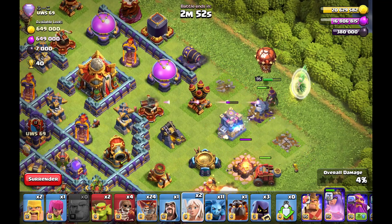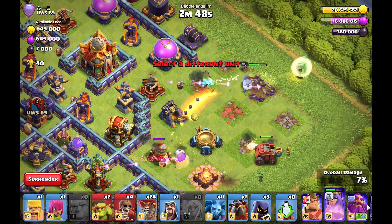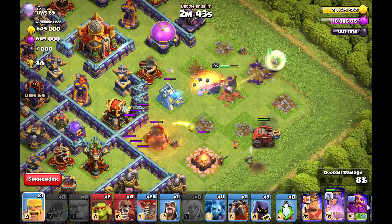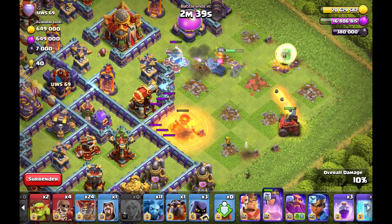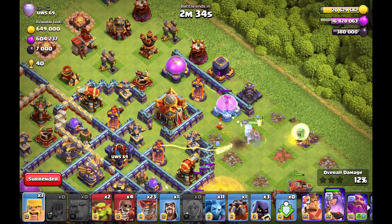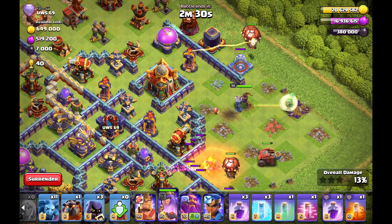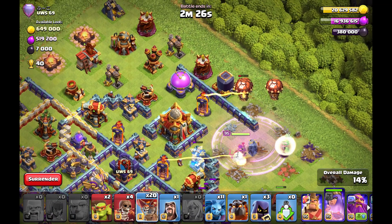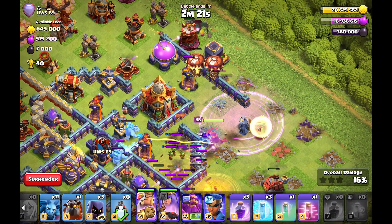Now we look at another box base where I do a direct tunnel charge — not the same as with a yeti blimp like in the first attack. I decided to use the flame flinger so I can get the mortar out. The flame flinger goes towards the ricochet cannon and creates a nice funnel for my queen for the tunnel charge. At the same time I want to funnel for my queen a bit with balloons, raging up so I don't have to use many freeze spells.